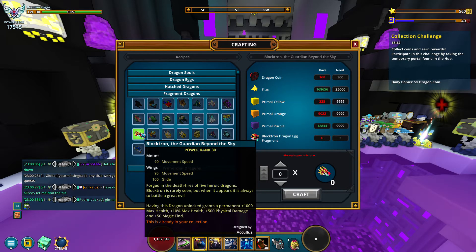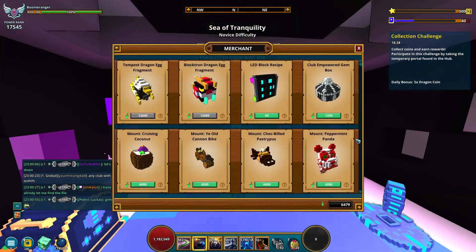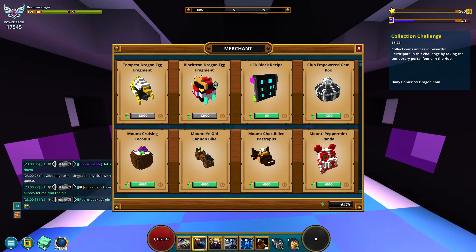To get the Block Tron dragon fragment, you will need to have 60,000 adventurines and obtain five fragments from the Club Merchant Prince, because the Club Merchant Prince sells one fragment for 12,000 adventurines each.